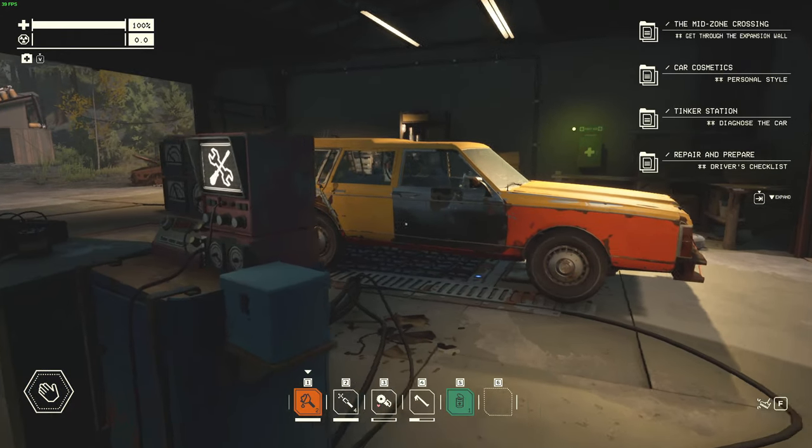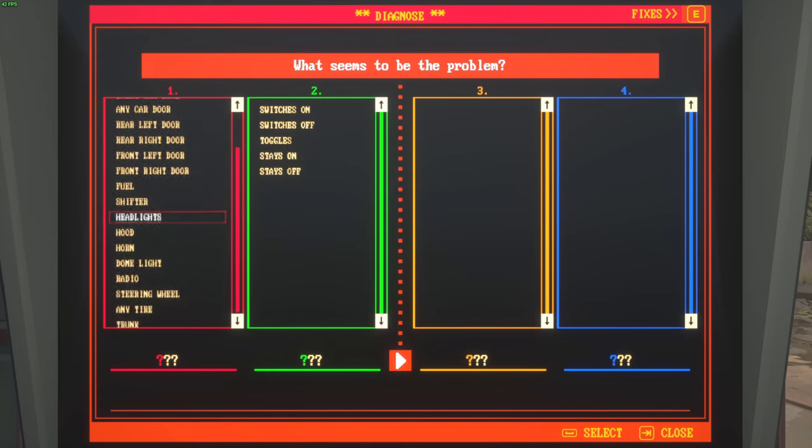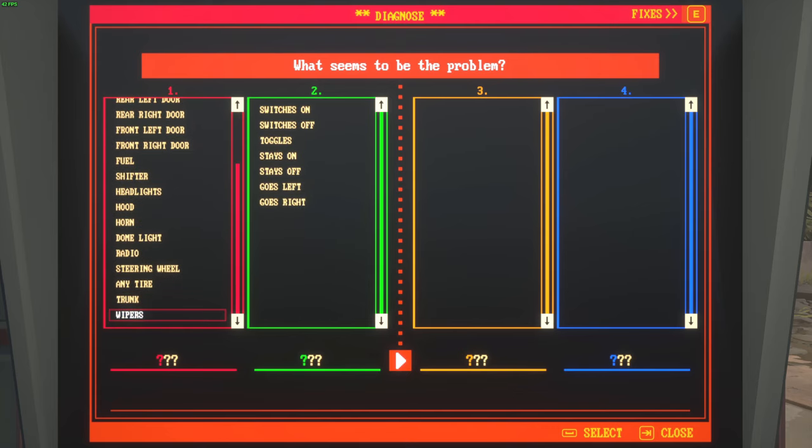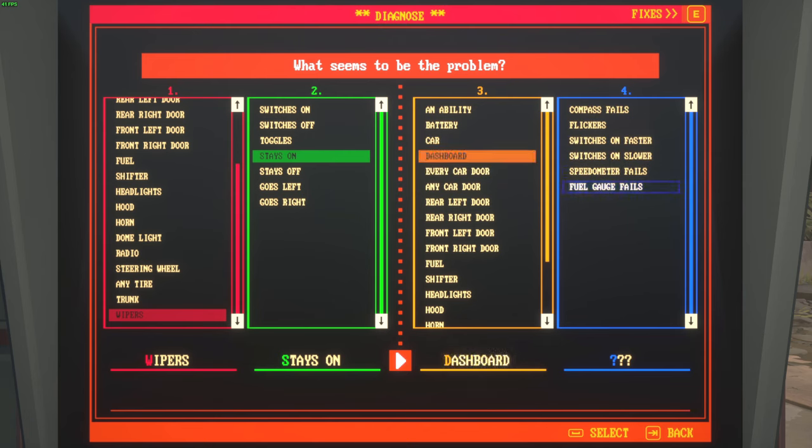In order to fix that, you have to go to the tinker station and select the correct defect. It was wipers — I press right to go to the next field and I picked 'stays on'. Now 'switches on' and 'toggles' would logically also work, but in this particular tick in the game code, I think 'stays on' was the correct answer. So I pick right, and it happens in combination with fuel gauge, which you can find on the dashboard. There's only one entry for fuel gauge.